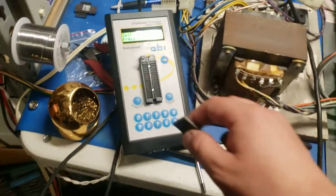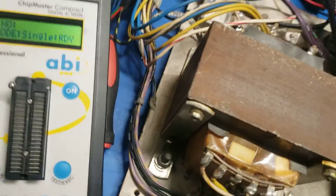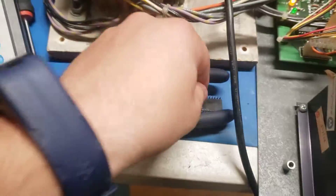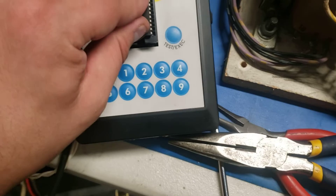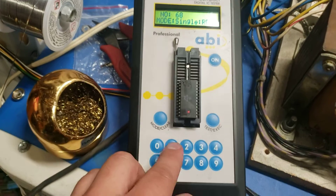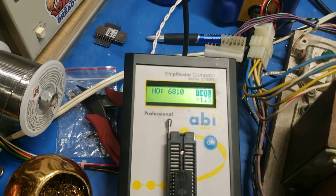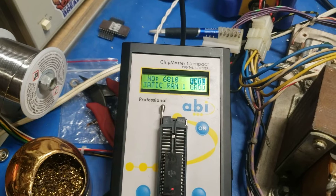We're going to turn this off because it's pretty loud, and now we're going to test this DRAM chip — nice little 6810. It's not marked as such, but it is a 6810. It's just going to do a quick RAM test, and it shows up as failing. This chip is bad, just needs to go in the garbage.